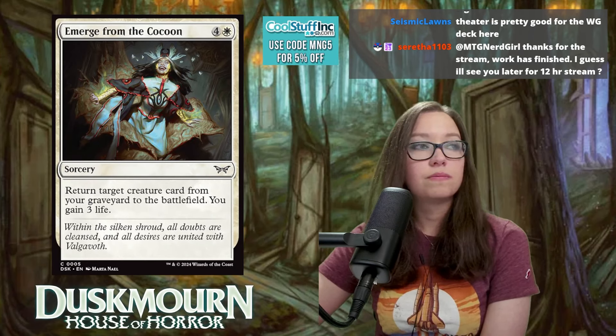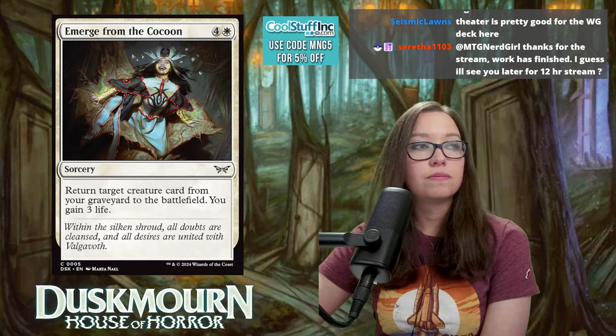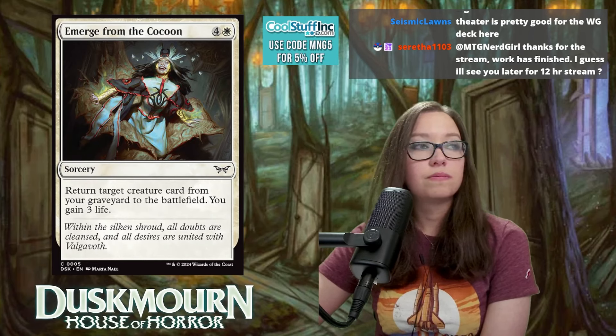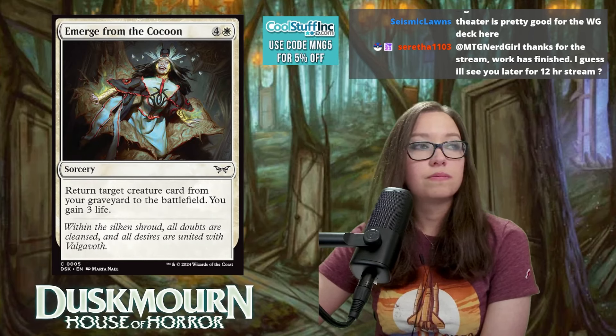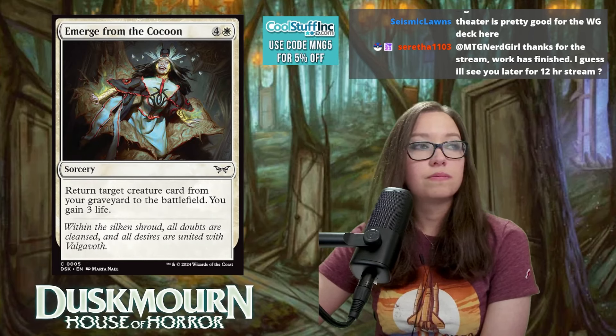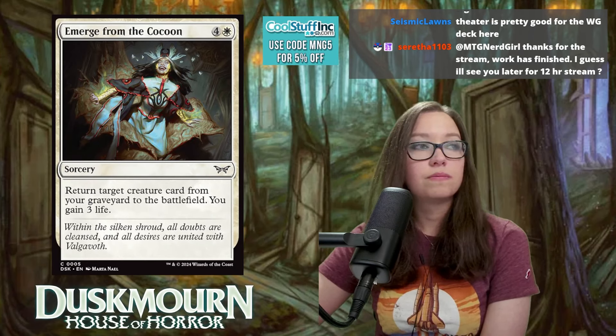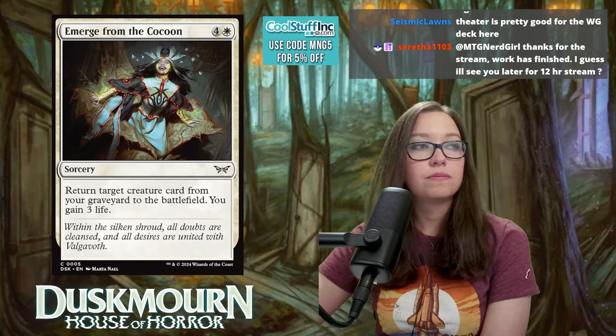Ghostly Dancers is five mana for a 2/5 flyer spirit — when it enters, return an enchantment card from your graveyard to your hand or unlock a locked room door. It also has eerie: whenever an enchantment enters or you fully unlock a room, create a 3/1 white spirit with flying. It comes in and immediately gives value, and if you use its ability to unlock a second room you immediately get a 3/1. Rating: 9.